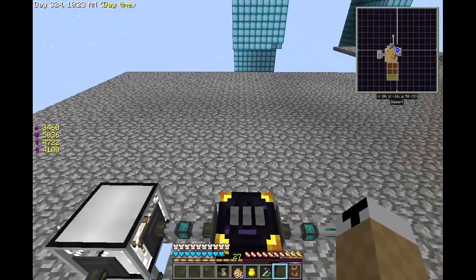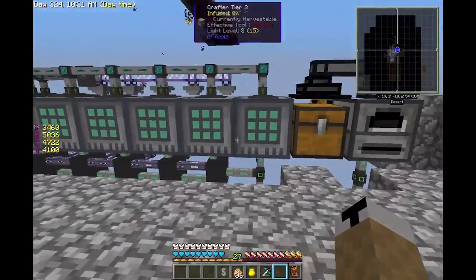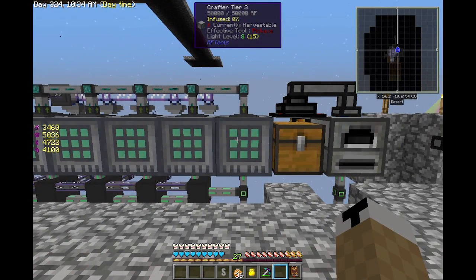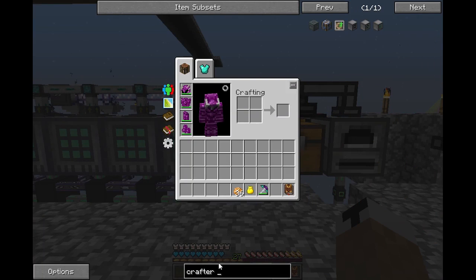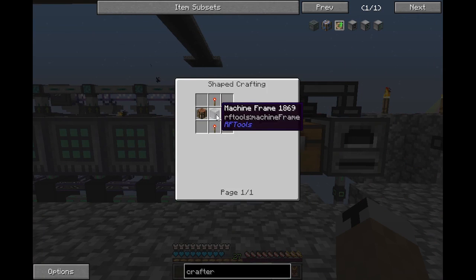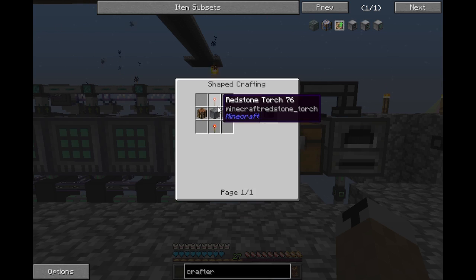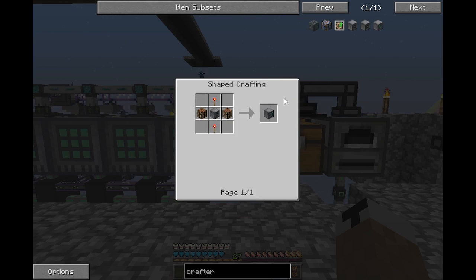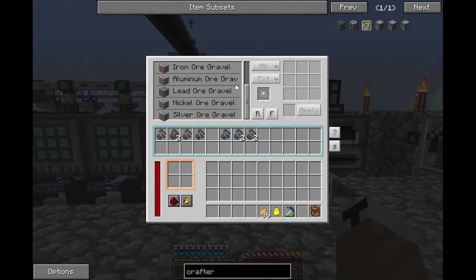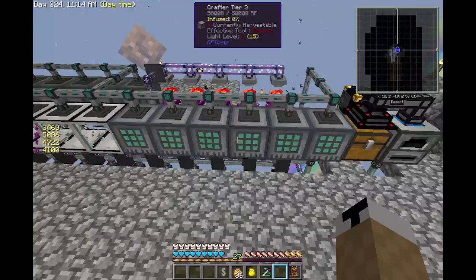Once I get all that collected we go over here - these are some crafters. I believe I showed how to make them in Sky Factory 2, but just in case: just a machine frame, simple enough, then crafting tables and a redstone torch. Then you take the tier 1, put it back in the middle, you get tier 2 and so on. So I've got all the broken pieces going in here getting auto-turned into the gravel versions.